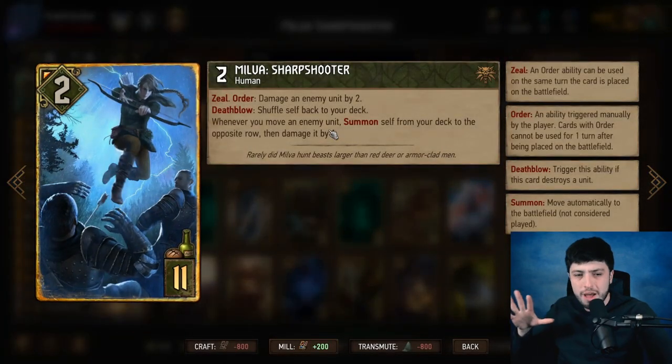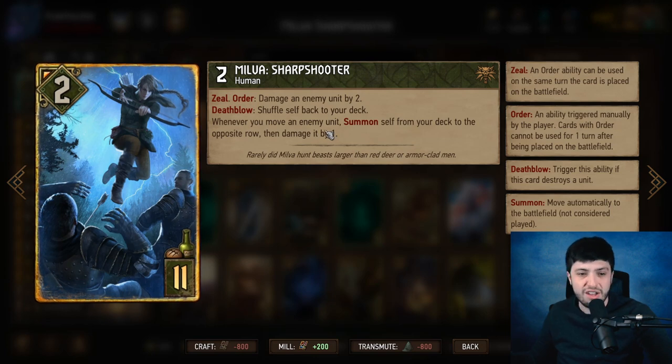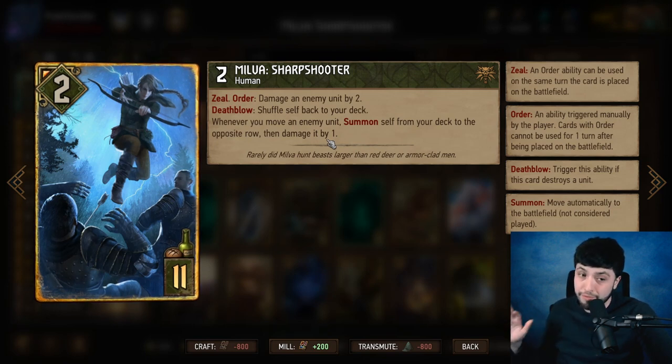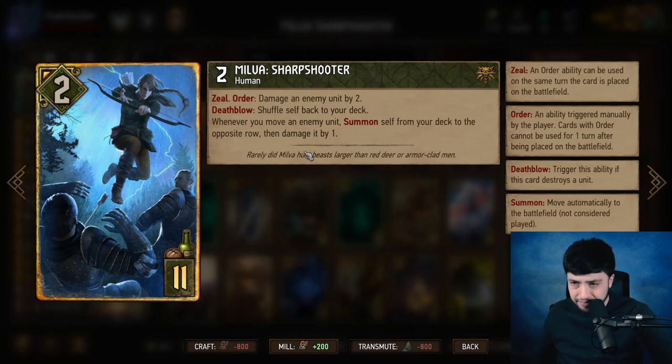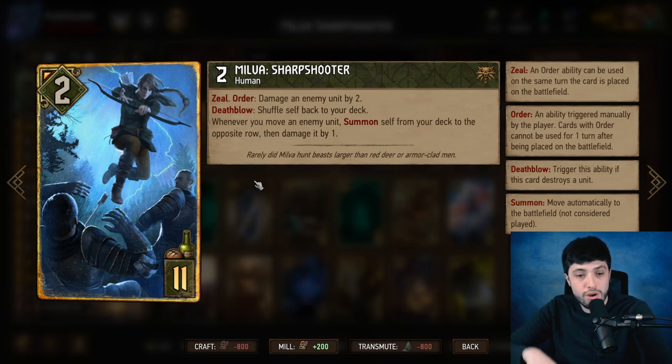At this point you say, but Milva plays for a ton of points, I can't interact with her, and she kills a bunch of my stuff. But there are indirect costs. Mulliganing with Milva in your deck is really risky, so one or two of your mulligans are probably forfeit just for running her. That's an interesting deck-building cost. And the more you thin, the more likely you are to accidentally draw Milva.